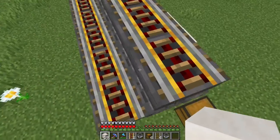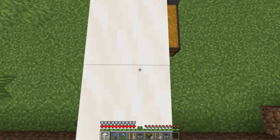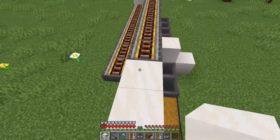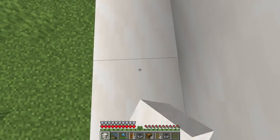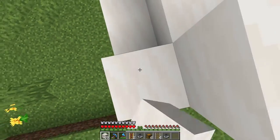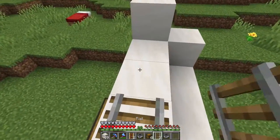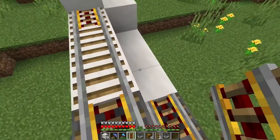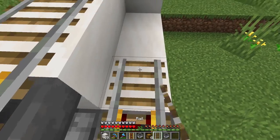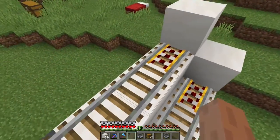And then just at the end you want to go 4 blocks long, like so, and then one block up. The same at the other side. Then you want to add 2 regular rails. And then all the way at the end you want to add a powered rail.